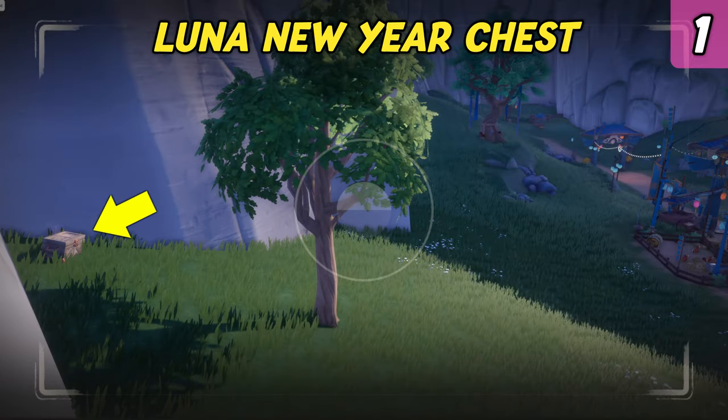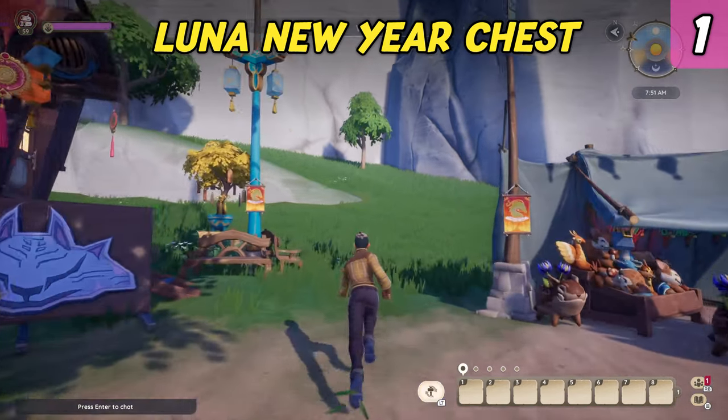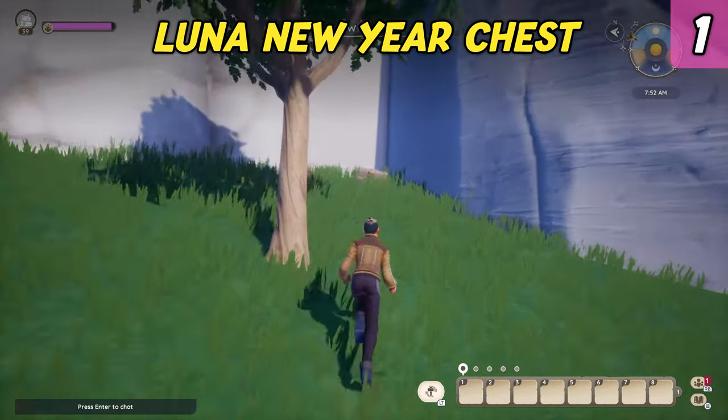The first chest is on the west side of the map at the cliff face close to a tree. Run up from the fairground and it should be easy to spot.